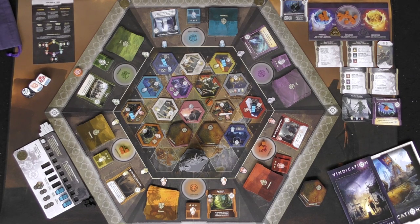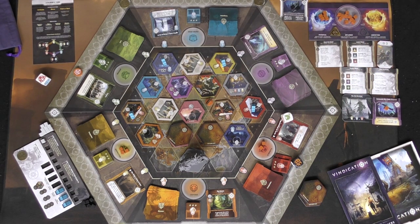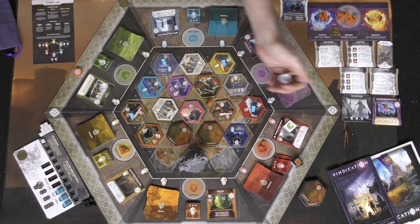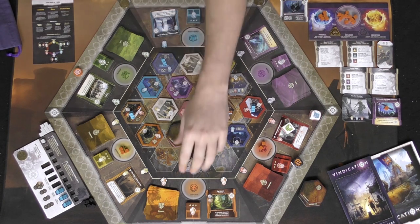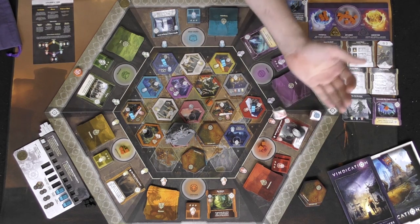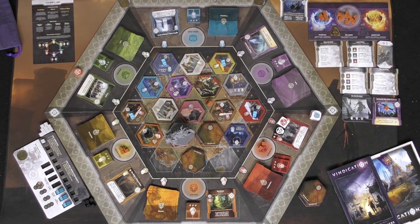Boss moves toward green, rolls tiebreaker, then shrieks moving toward red - two possible spots so we tiebreak again, going toward blue. At least he's just staying in his area and not bothering us, which is good. On my next turn I could potentially activate the academy again for up to five influence. I'm also thinking about going to destroy a monster - that could get me more orange or red, which will be useful for slaying monsters.